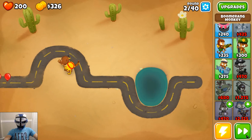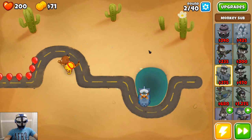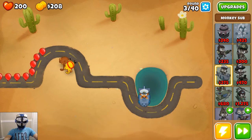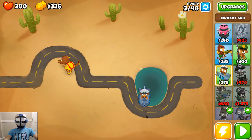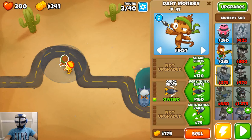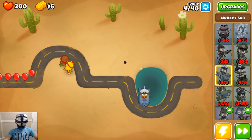Boomerang monkey there. Around round three or four so far, so good. Looks like they just come along this little road, turn around and go back the way they came in. Quick shots — very quick shots. Let's upgrade our dart monkey a little bit.